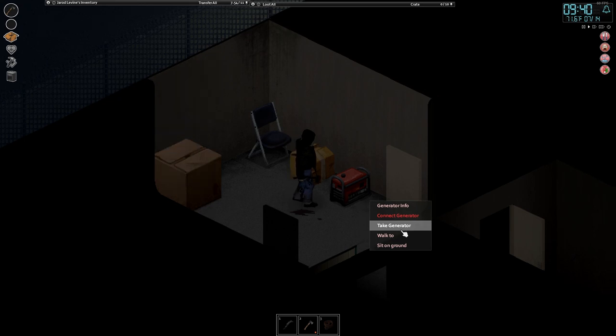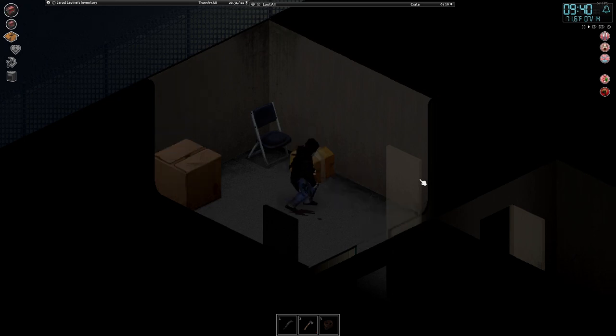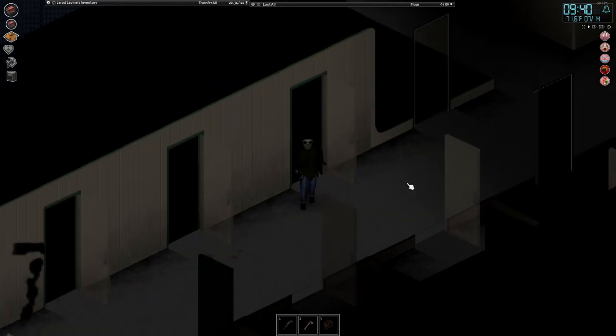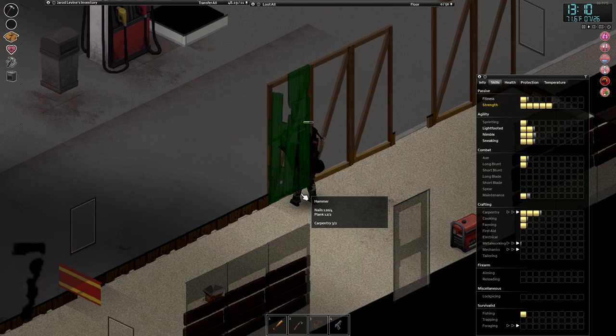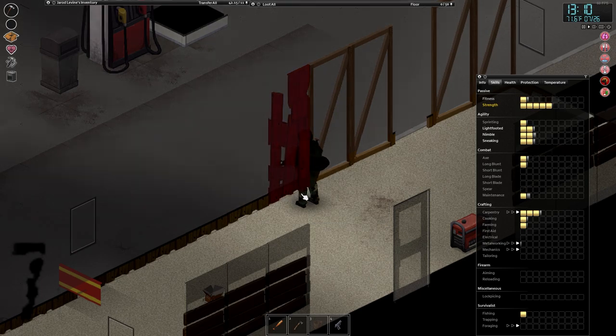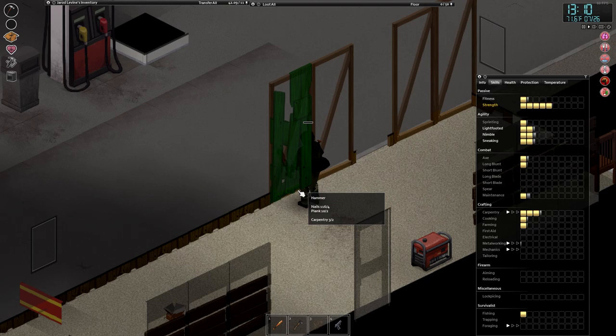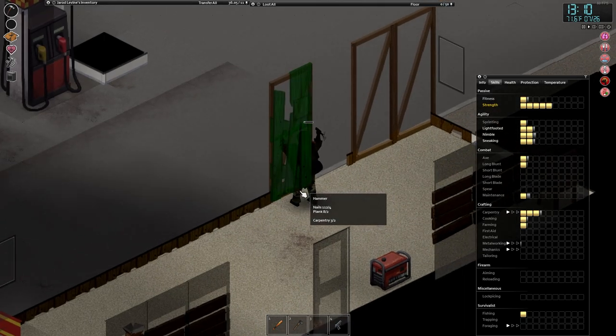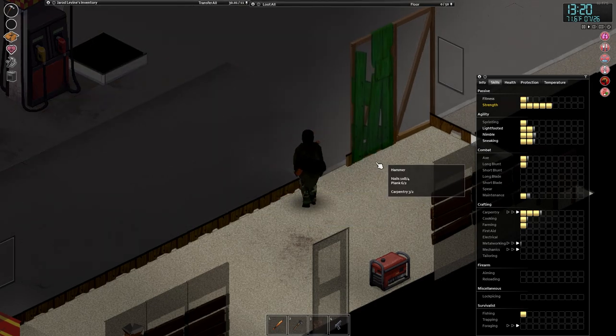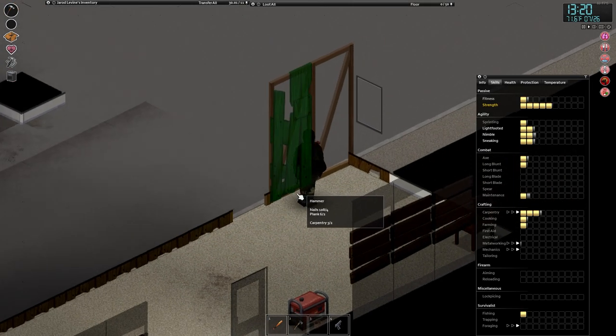Generators in Project Zomboid are an extremely rare end-tier item so when you find one be sure to pick it up. Generators can be found in various warehouses and sheds — any industrial locations really across Kentucky's wide map. One thing to keep in mind when using generators: you want to fence them in so zombies don't attack them throughout your days when you're away. But you also want to be sure to ventilate them, because the CO2 it emits is poisonous to a player. If it's in a confined space, that room will fill up with the noxious gas and you will die upon contact for too long.